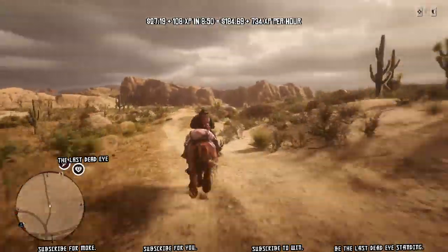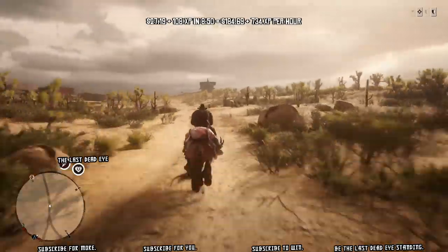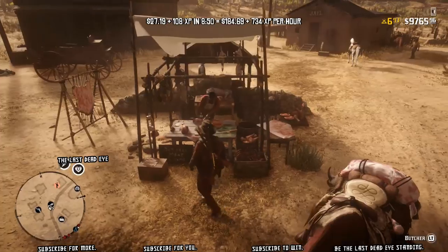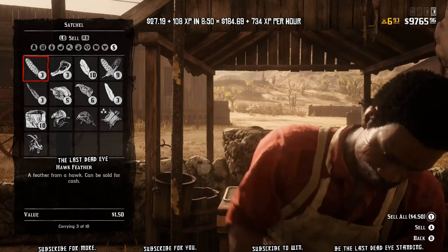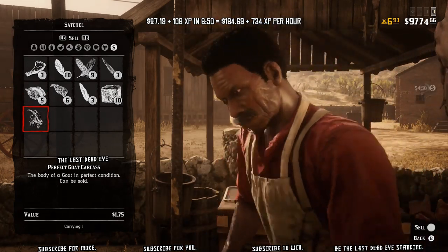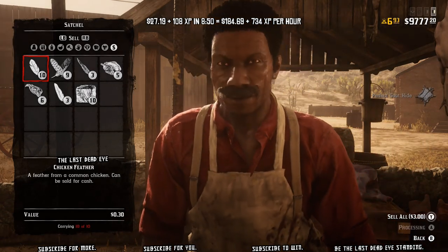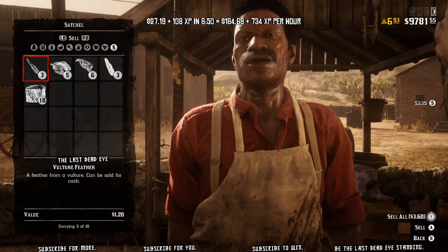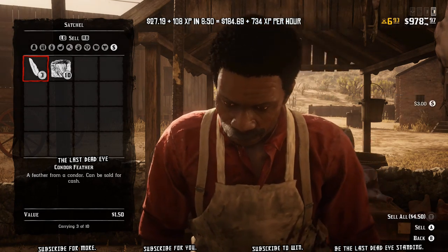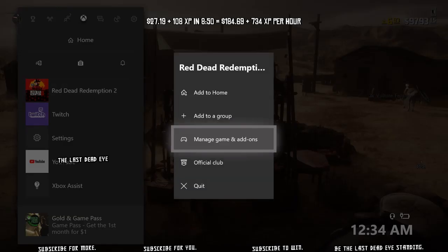Your first 5 chickens are a dollar each, plus your goat. The goat hide is $1.50 and the goat carcass was $1.75, so that's $3.25 combined for the goat. Plus the five chickens, you're looking at $8.25 total for your chickens and goat.